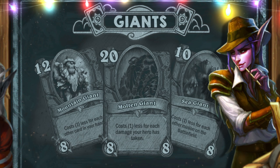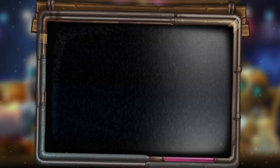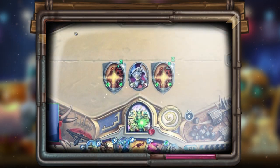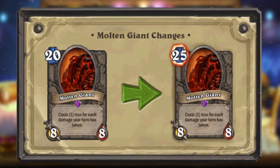Molten Giant remained completely useless until your hit points were reduced to a dangerous minimum. The Sea Giant received a cost reduction for the presence of other minions on the field. Mountain Giant required you to hold cards in your hand, but this was not a problem for the hand Warlock. Subsequently, only Molten Giant became the most significant problem. The rapid decline in health became an advantage for Warlock, and players began to actively abuse this strategy, which subsequently led to an increase in the cost of the card.